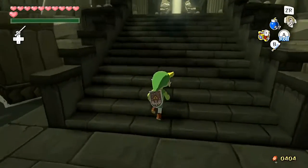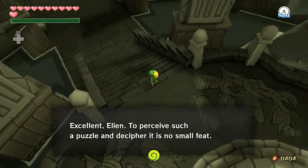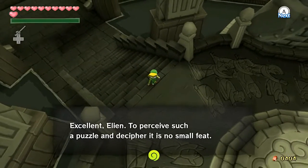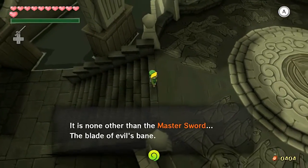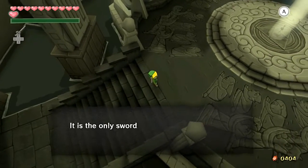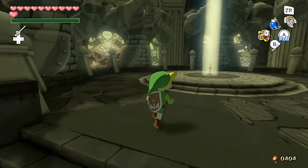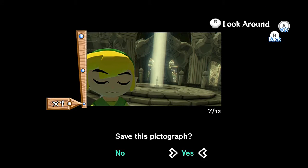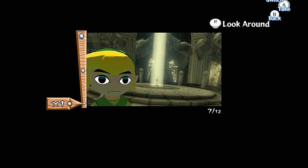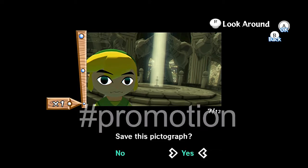We're gonna have to take another selfie. 'Excellent, Elian — to perceive such a puzzle and decipher it is no small feat. That puzzle is cake. Now take the sword that lies before you — it is none other than the Master Sword, the blade of evil's bane. It is the only sword that can banish Ganon from the world above.' But first, before we draw it, gotta take a selfie — hashtag promotion. He blinked! We gotta do it without blinking — hashtag promotion. All right, save it.